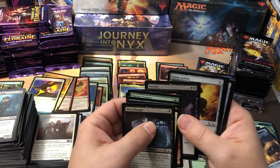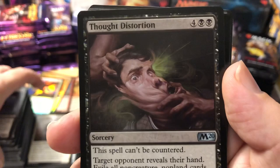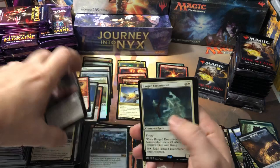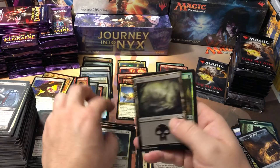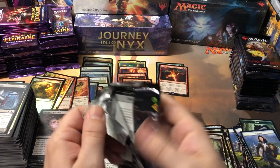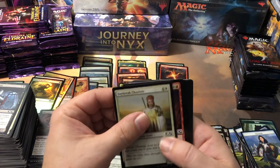Thought Distortion — look at that, he's twisting that dude's head all up into a little knot. That's what it feels like when I get some of those migraines at work, usually a result of people asking really stupid questions. Hanged Executioner — how do you hang the executioner? He's the one doing the hanging. And another foil — Might of the Masses uncommon foil. If we could get a Veil of Summer in a foil, that would be awesome — I'd be stoked about that. Or more foil rares — we already got two, why stop now?